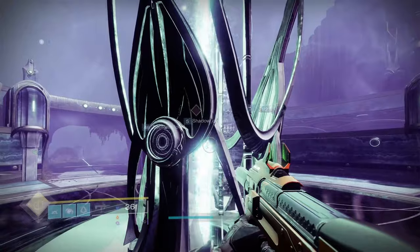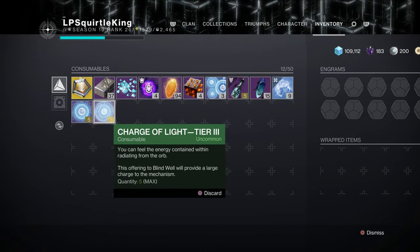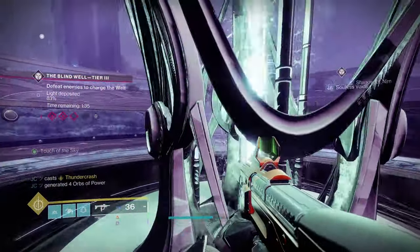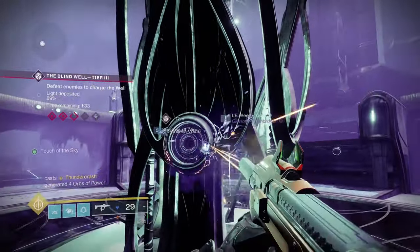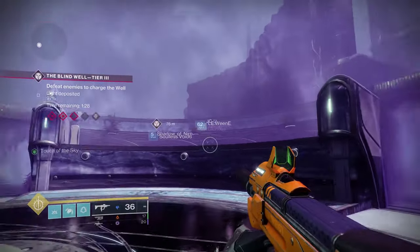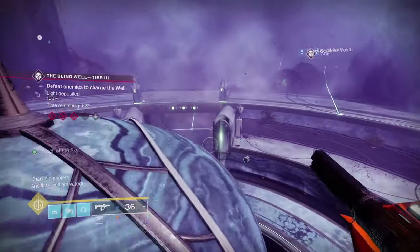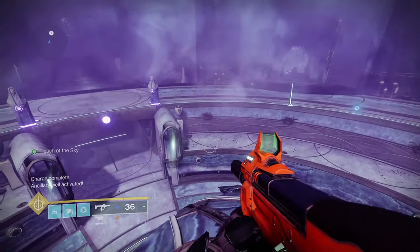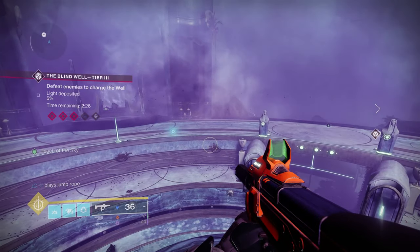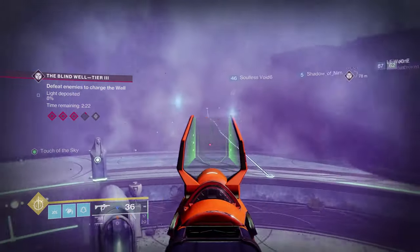These are the Charges of Light Tier 3 that I grabbed from Petra a few episodes ago. You deposit these into the Blind Well — it begins the activity. It's in each of these little orbs here, and these correspond to a different charge, so just make sure you're putting in the right one. Once you do that, this glowing area is going to open up and the deep is going to infest the rest of the arena.